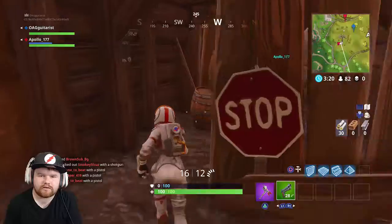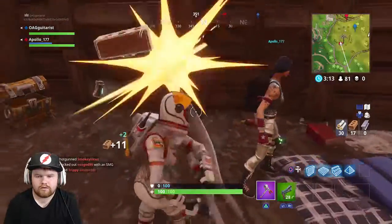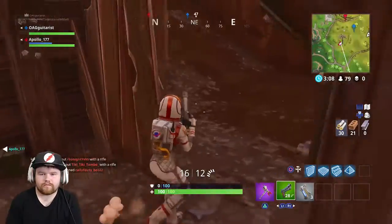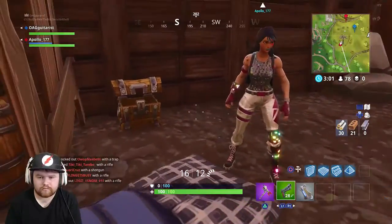Is there another chest in here? Oh sure, I should have probably saved it for you. What'd you get out of it? A green tac. Let me put my ice cream pot... let me throw my ice cream trash away.